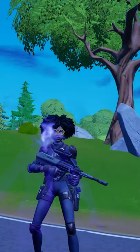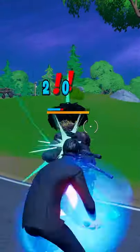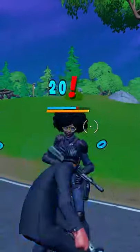When the Shadow Stone effect wears off, Dr. Sloan will use her duplication to create her clones, and she will become paralyzed and unable to move.